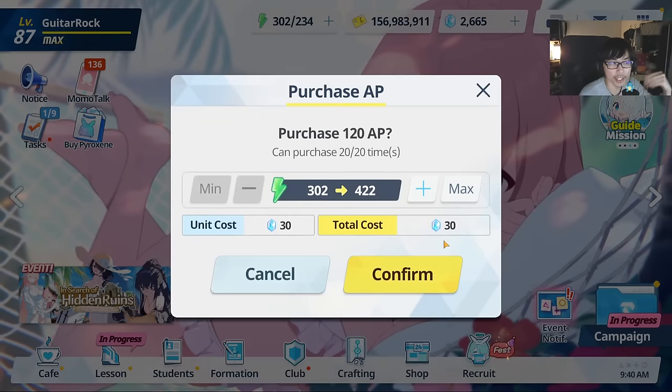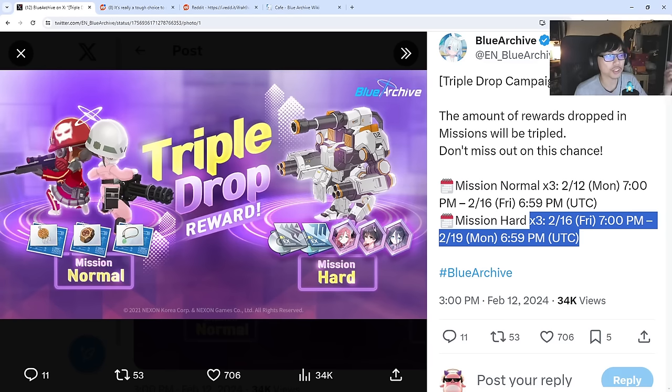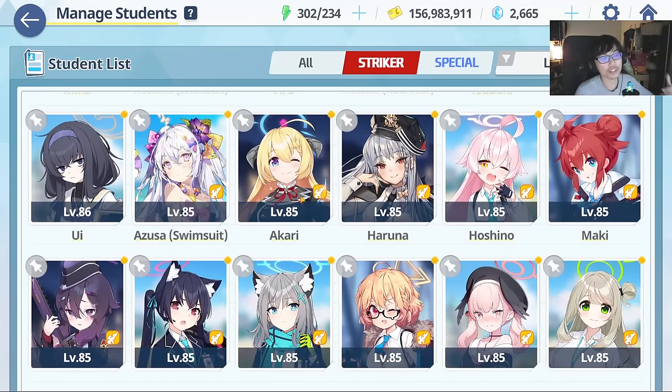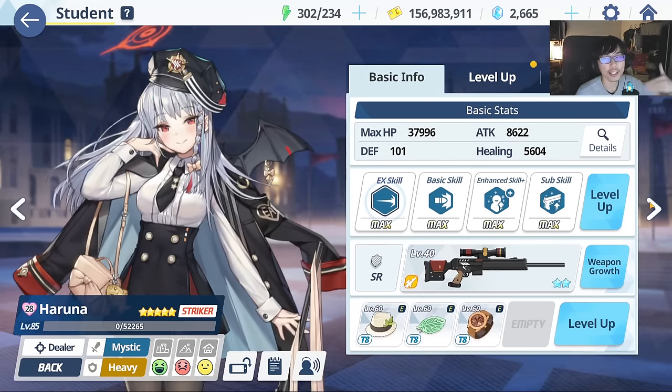If you're a low spender, you could consider doing the first 3x at 30 Pyroxenes each, especially during the x3 event where triple drops give you plenty of gears. Gears are important for endgame content — you want to push characters in terms of level, skills, and gears. We currently have T8, and you want to push at least T7 to T8. If you can rank highly in raids, you can recoup that investment, especially on higher difficulty raids.